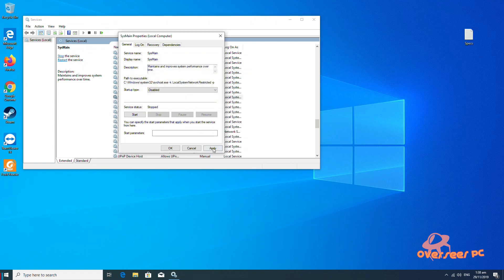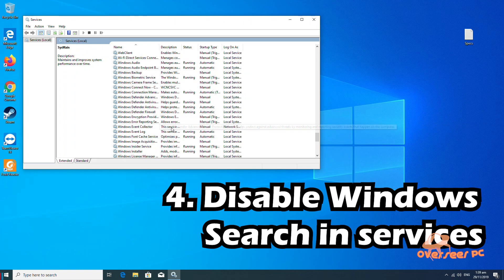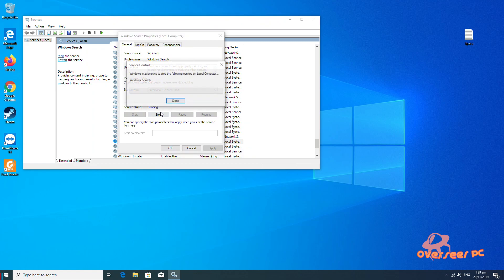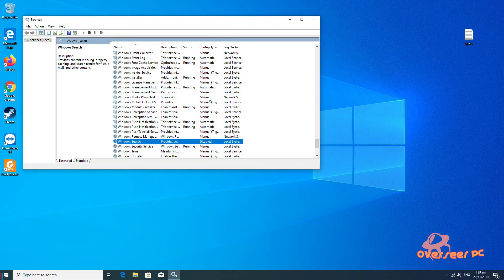You do this for Windows Search as well. So find Windows Search, right-click, Properties, stop it, then disable it, click Apply, and then press OK.